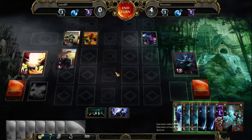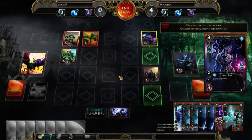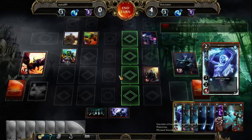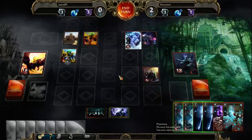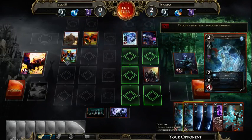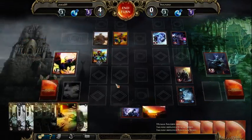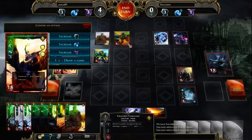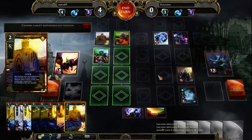Two Ice Spears on hand — kind of inefficient resource-wise, but still can do the job. No Geyser yet, but if he draws it next turn he can play it, which is kind of a dangerous formation for me. But I need to play this strong line with barracks when he is trying to double block.